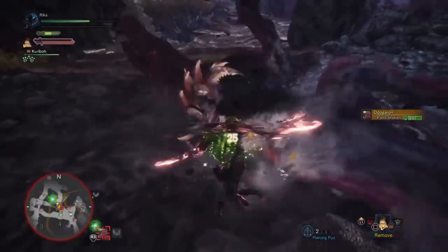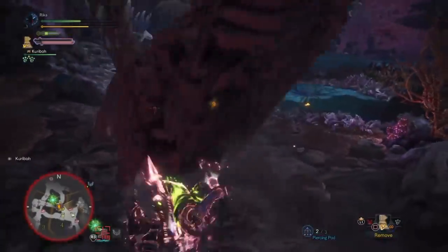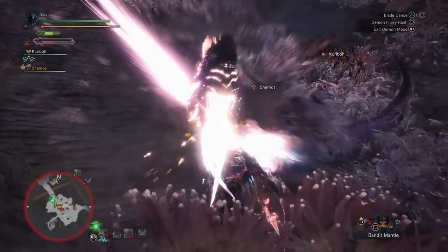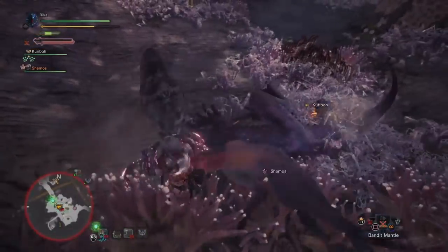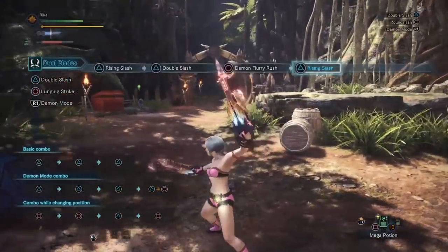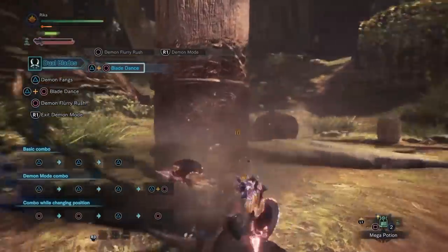DBs have three modes to play: Normal, Demon Mode, and Arch Demon Mode. When in Demon Mode you gain whole new movesets of attacks compared to Normal and you're also much more mobile with evades. The tradeoff is it drains your stamina slowly while active. Certain attacks in Demon Mode fill up the gauge and once full will activate Arch Demon Mode, which is basically Normal Mode with enhanced power as well as some moves from Demon Mode. Despite that, Demon Mode is by far the best mode to always be in when you can — the other modes don't really compare.